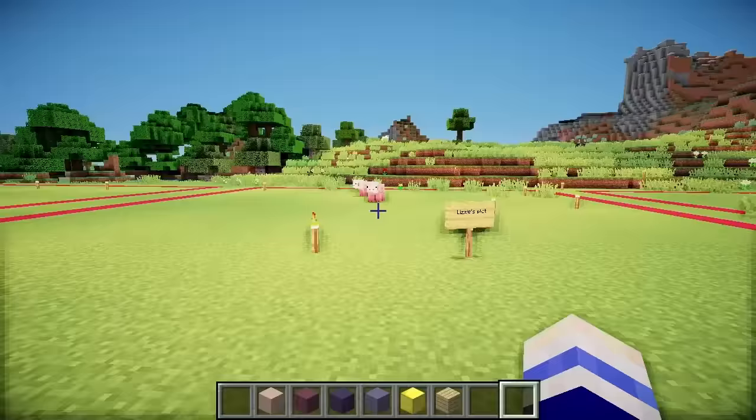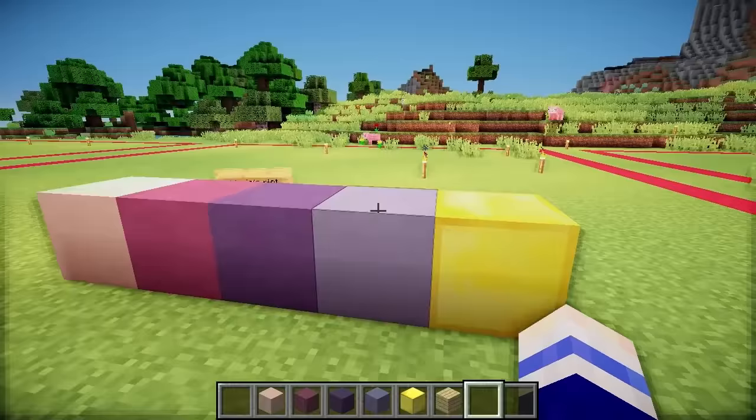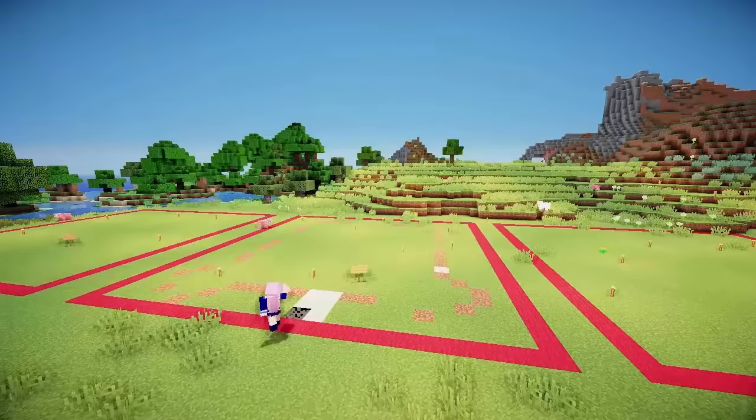The theme I am going for for this base is Kawaii Castle. I've got a nice selection of cute pastel coloured blocks here to build out of and lull everyone into a false sense of security thinking this place is nice and sweet — but inside it's full of traps and death.